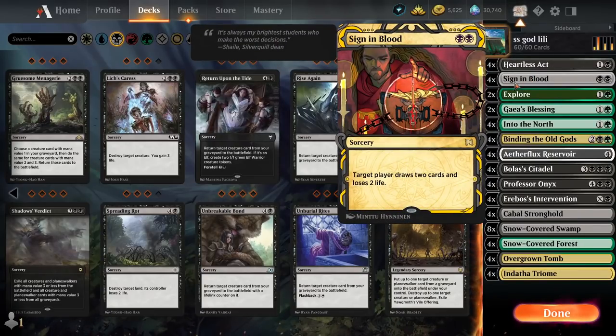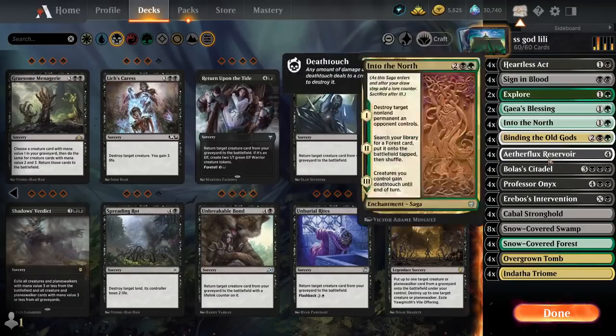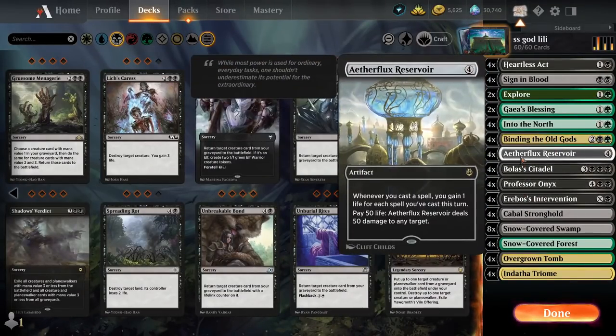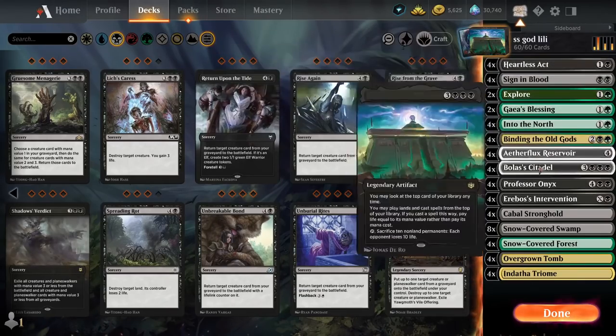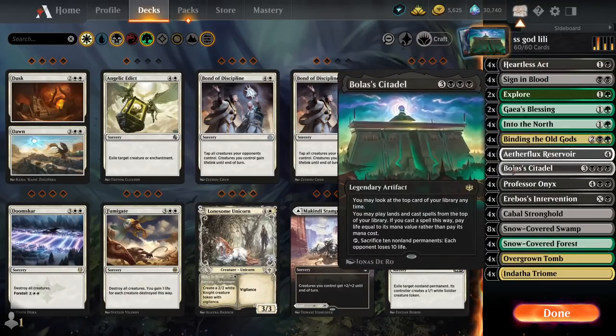Sign in Blood is a two-cost draw spell, very good for the early game. Two black is not a steep cost considering most of our lands are exactly black. Everything with Etherflux Reservoir, Liliana, and Bolas Citadel is fun in my opinion. We're gonna be doing a version of this later but it'll have white and won't rely on Etherflux Reservoir.